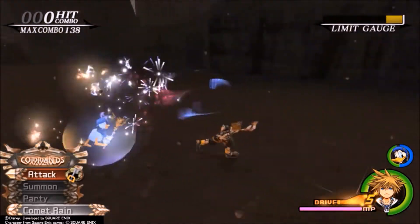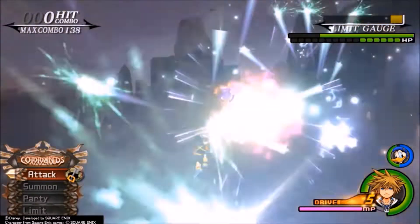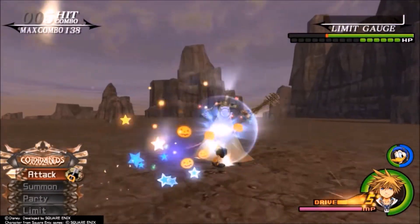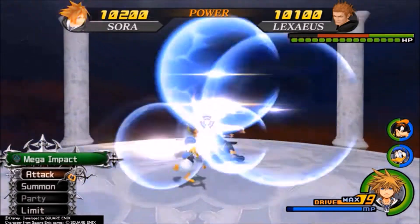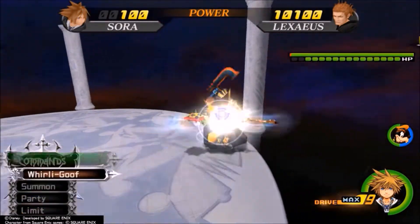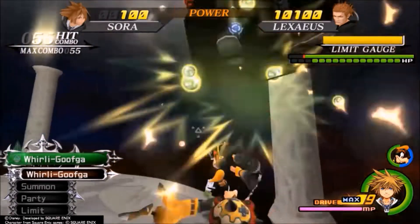Now Sora can team up with his friends to use their Limits, which they can use in tight situations. For example, if you're low on health and you feel like you're not going to dodge a certain attack correctly, you can use a Limit to ride out the attack — because for every Limit that is used, it grants Sora invincibility frames for as long as it engages on the right side of the screen.